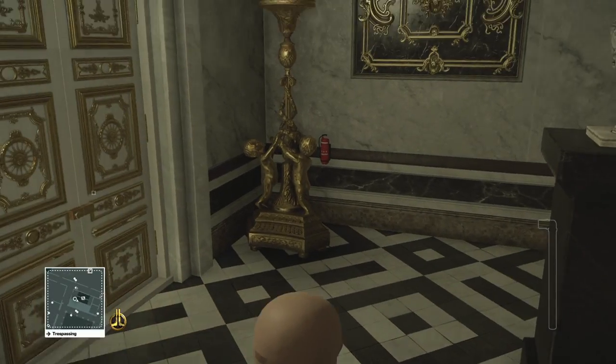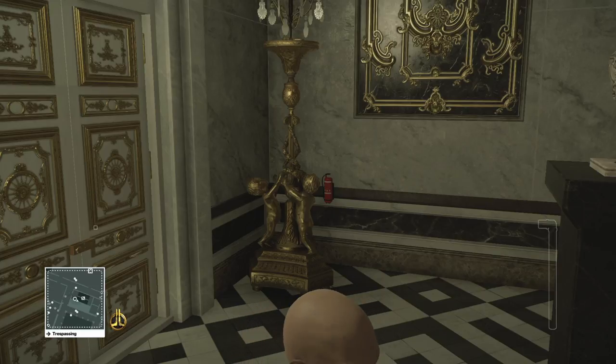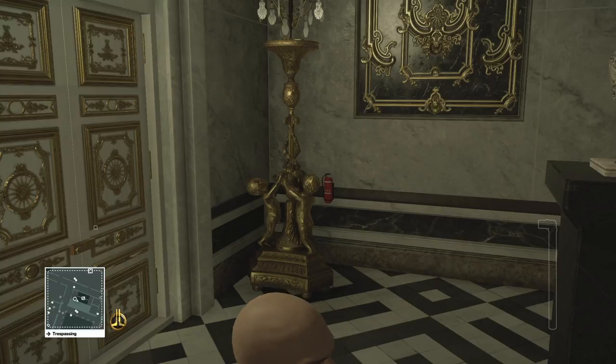Obviously you have to wait for the guard and the model to go by — the guard more so than the model. This run is going to show that with professional difficulty, hiding bodies takes precedence over everything else. It's pretty obvious, but hiding bodies will come first.